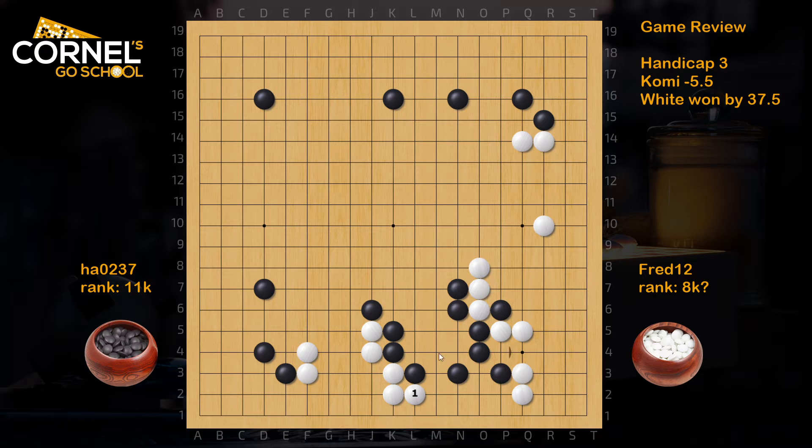White can already ignore. The turn is nice one time, to see how black reacts. If black just nobi, this is already a gain for white. And if black blocks, there is atari, then atari again, then atari again, and later even atari and come out. So that creates a lot of aji - this turn. And if black connects here, white can atari and capture. Then leave it like this - still some gain in sente.